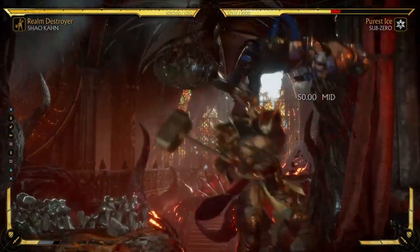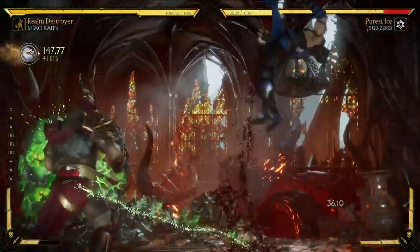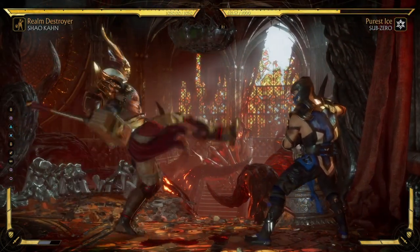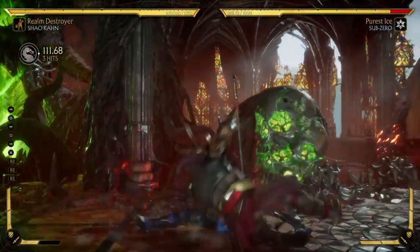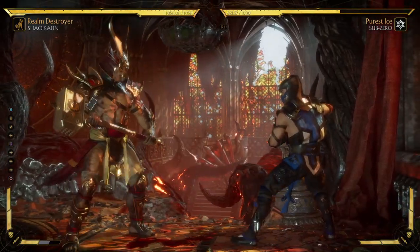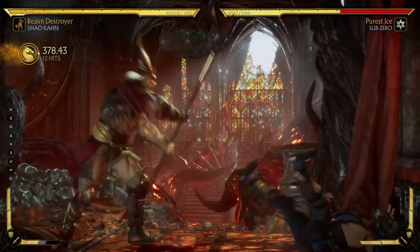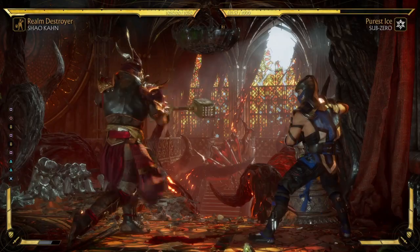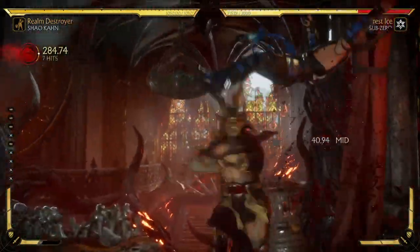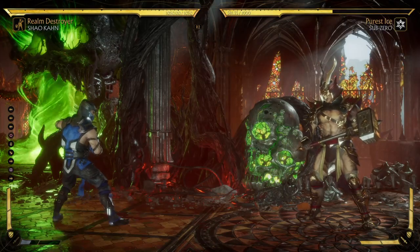Down one into standing two-three works and is a little bit more consistent than the stand four. As you can see, it does a little bit more damage for one bar than the stand four. Like, if I got it a little low there and tried to do stand four, I probably would have dropped that. So doing the down one into standing two-three is a little bit more consistent. The only thing is you get a little bit less damage if you amplify it, because you're doing more hits instead of just doing a stand four.